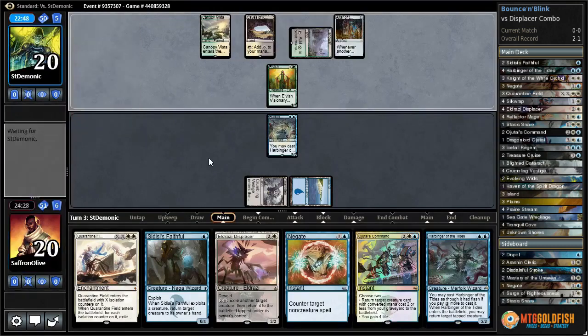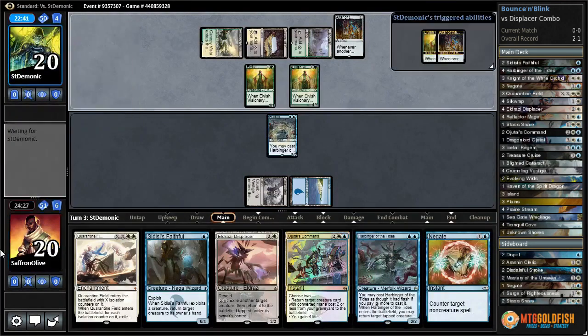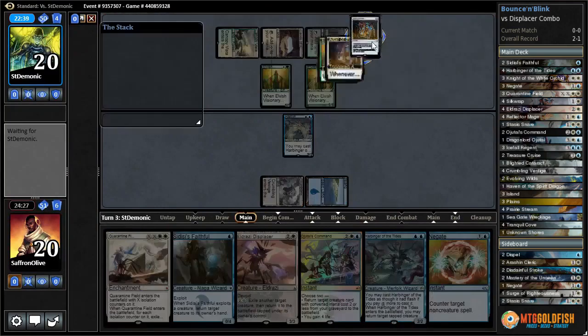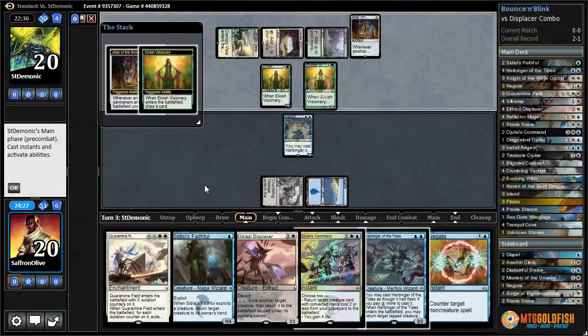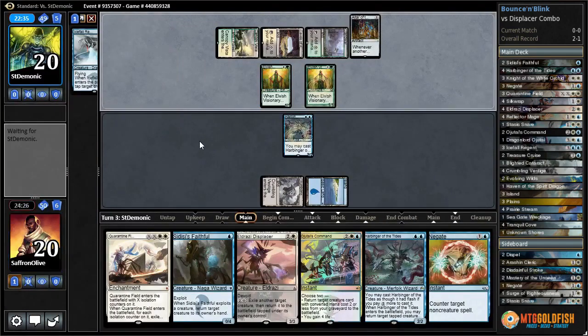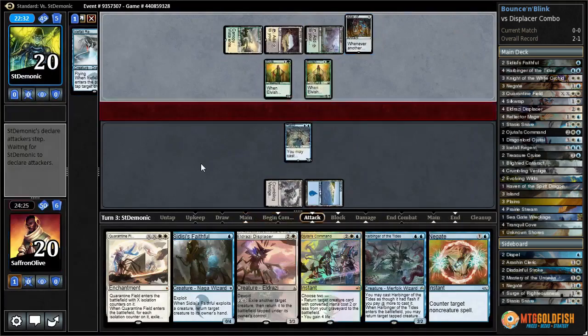Yep, this is definitely our combo deck. Another Elvish Visionary mills a card. If you're playing the combo deck, I'm not a fan of playing the early Altar of the Brood - it actually does help us unless it mills a land. Icefall - thank you Altar of the Brood - now we draw land, right? Draw land.